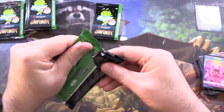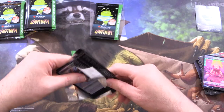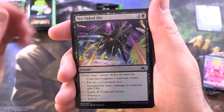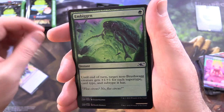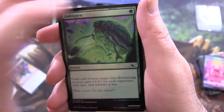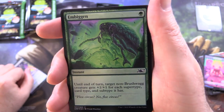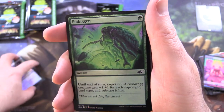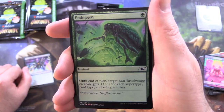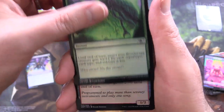A little bit disappointing — we would like to see a whole bunch of those. I wonder how many you can get per box. The ones you really want are the Galaxy Foils of course. We've got Six Sided Die, Embiggen — I like that. Notice: until end of turn, target non-Brushwag creature gets plus one plus one for each super type, card type, and sub type it has. Non-Brushwag basically means you can't use shapeshifters with a changeling, so that's the fun little gag there.